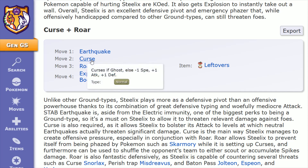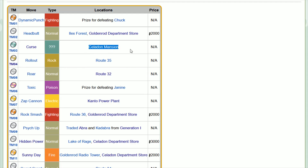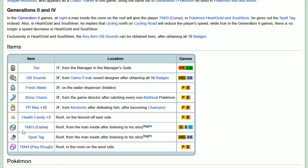Move number two is Curse. If you use this, it's going to bulk up your attack and defensive stats while sacrificing your speed. Since your speed is already so low, it's not the end of the world to reduce that number. You can get your Steelix to a situation where it's extremely difficult to deal with as a physical tank. Steelix can learn this through TM 03, found in the Celadon Mansion on the roof from the man inside after listening to his story — available at night in the second generation games.